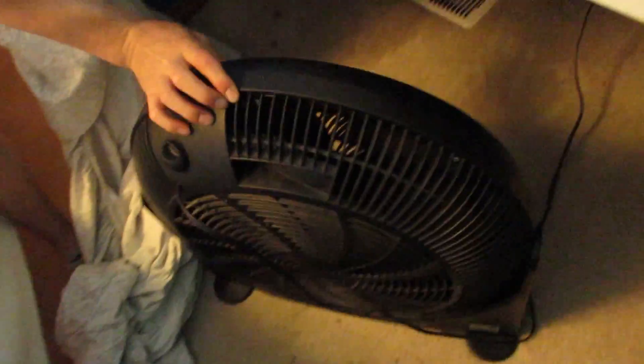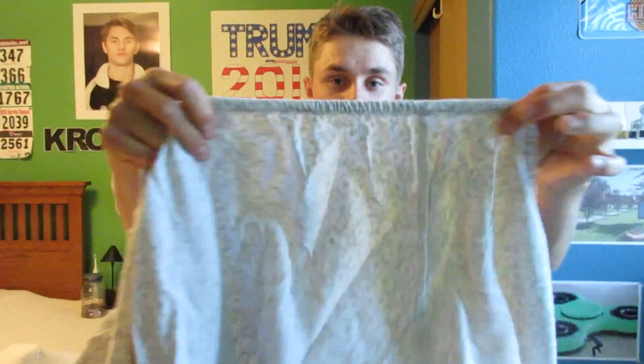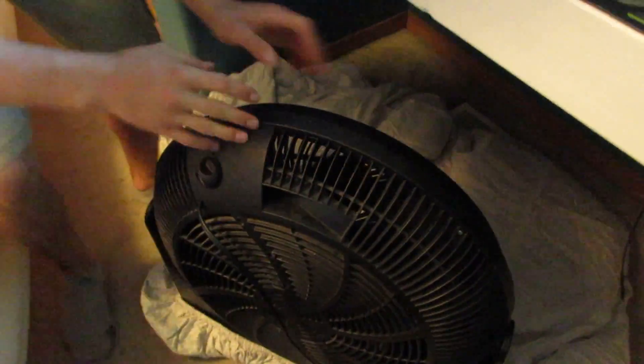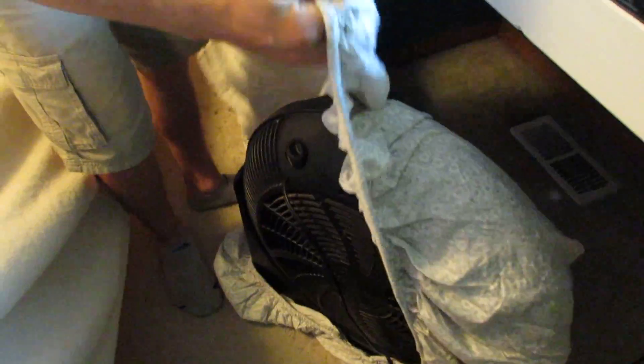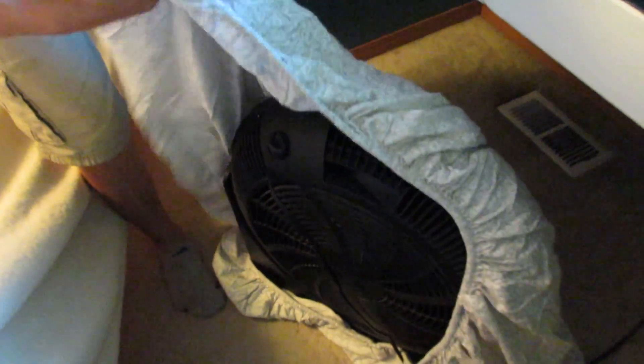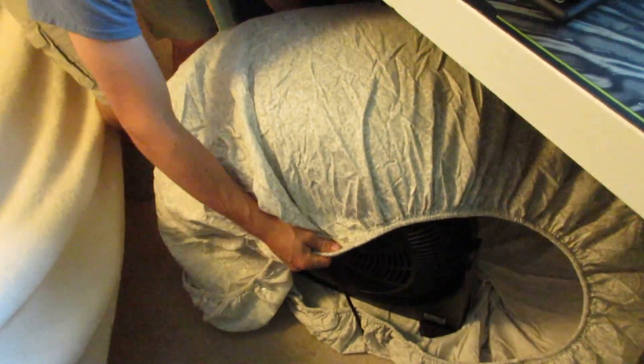So basically you get a fan — a pretty big one, it works. Then you get a sheet that has elastic cuffs around it. You put the fan on top of the sheet, wrap it around the fan, and then turn it on full blast. You're going to need all the air power possible so it fills up the sheet into a duvet-style fort.